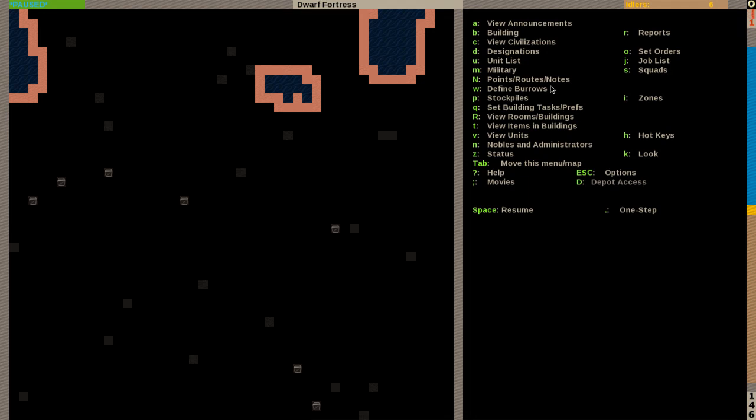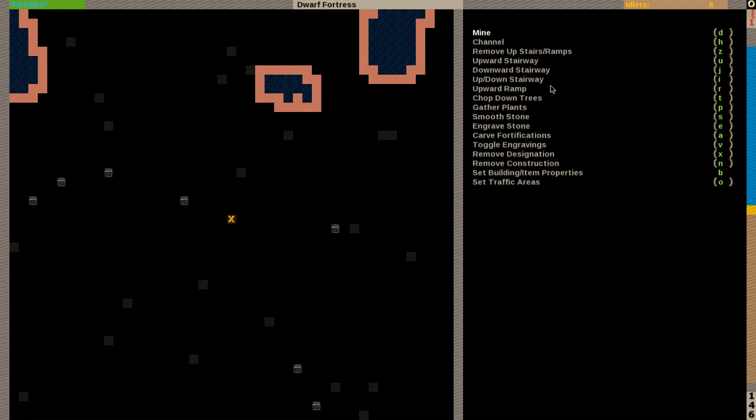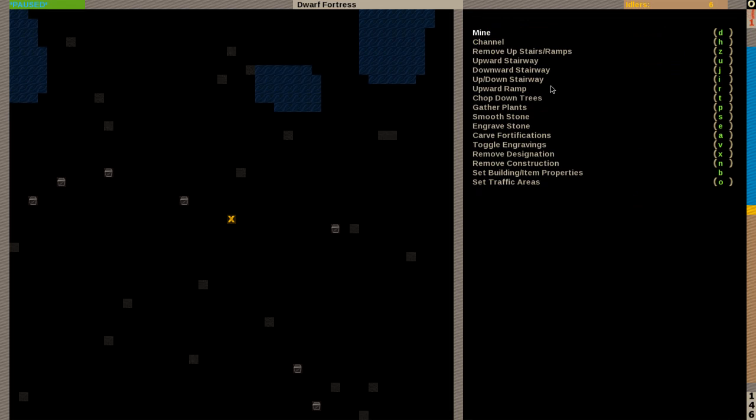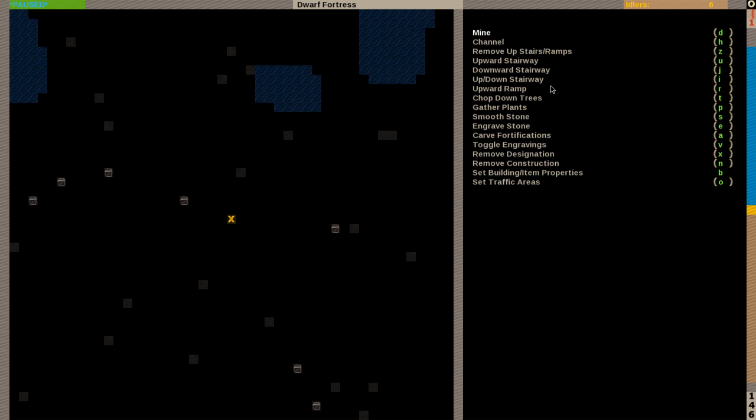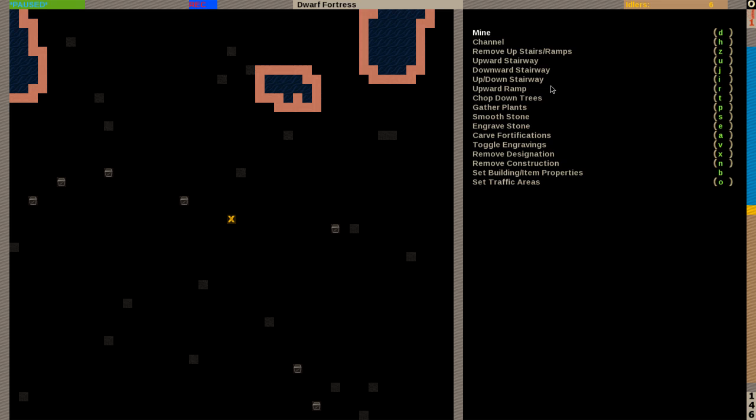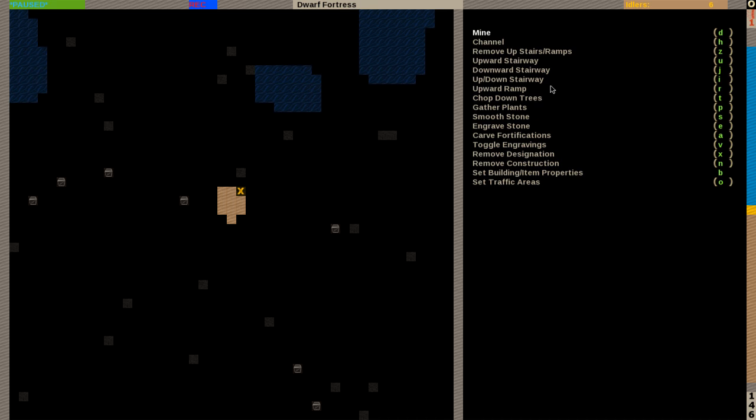The same goes for digging and doing everything else. I'll do another example: how to dig a small bedroom. Hit D — this one is a little bit trickier as you need a starting point for your macro. I need the cross for the designation or mining cursor. Now I can record — Ctrl+R — build the entrance, build the bedroom.